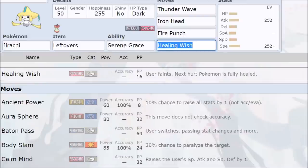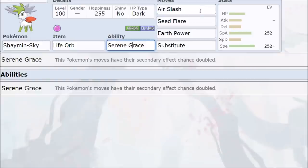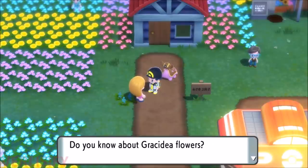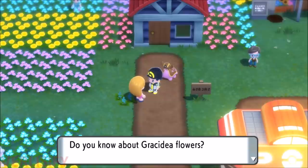Shaymin is another reason not to play Mythicals or free format. With Serene Grace, Seed Flare has an 80% chance to drop the opponent's Special Defense by two — pretty much always doubling your damage. You're just two-tapping everything. Also, when Shaymin becomes available and you show it to a girl in Floaroma Town, that's how you get the Gracidea flower to access Sky Form Shaymin for competitive use.